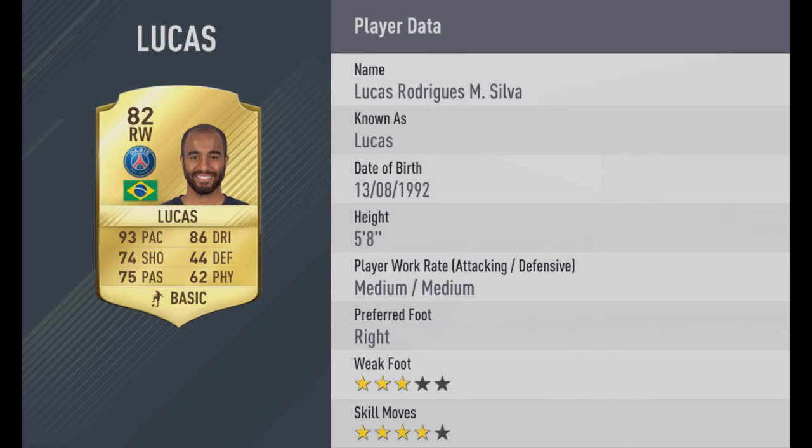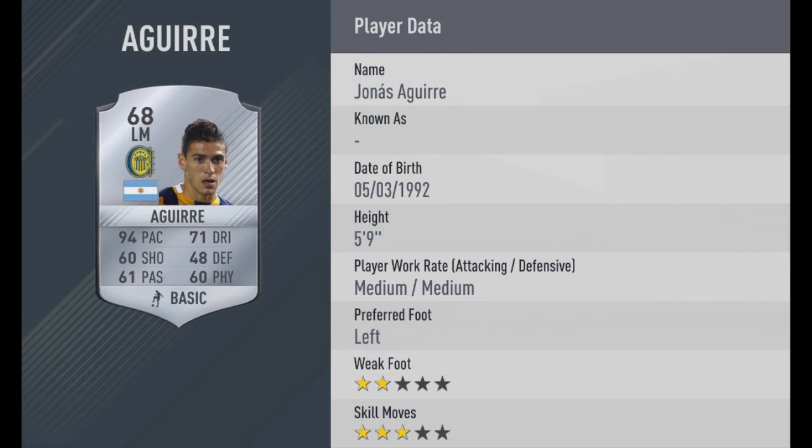Then we've got Lucas, 93 pace — I think that's what he had last year as well — 4-star skill moves and a very, very good looking card again. Then we move on to our first silver and it's going to be Aguirre, 94 pace. He's going to be desirable purely because of that pace, but he doesn't have 4-star skill moves, so perhaps not one of the better silver cards that you'll see.